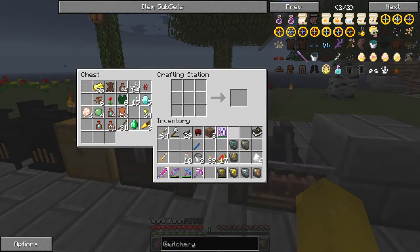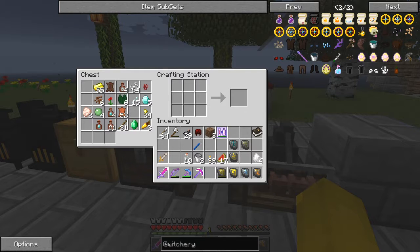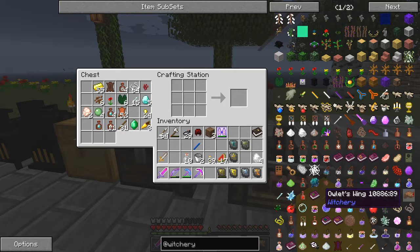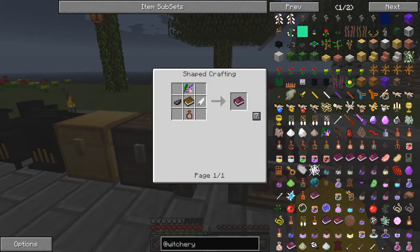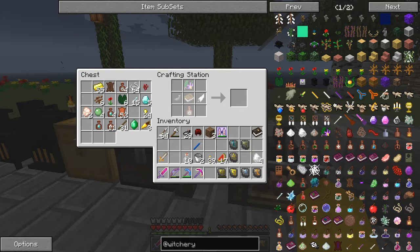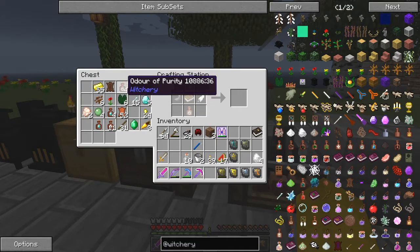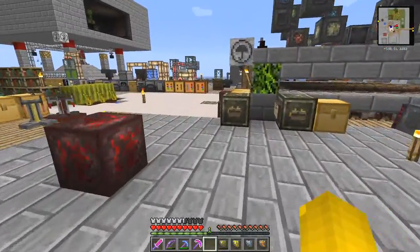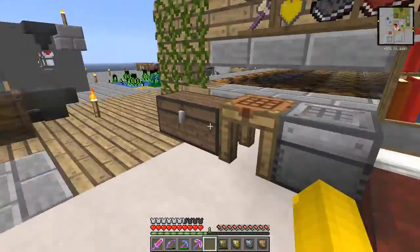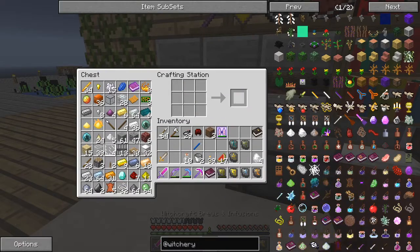So now the next thing we need to do — I wanted to make that book. The book I wanted to make was the brewing potions book. I should have all of those ingredients but they're on the other one. It was the Odour of Purity — we need one of those. And I think that was all prepared on this other crafting table. There we go.